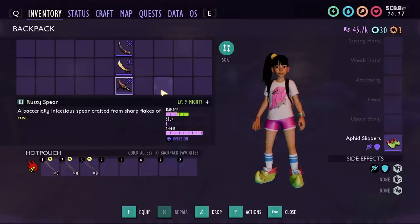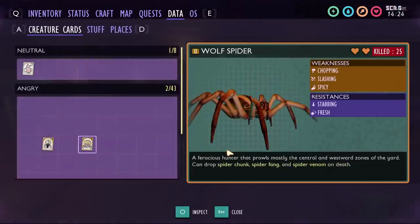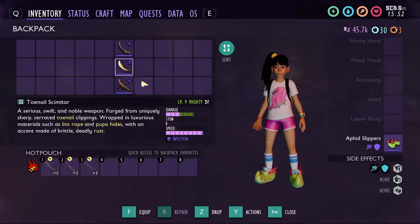Before we look at these in action, these weapons may have the highest base DPS, but that doesn't mean they'll have the highest DPS in every situation. The game has a weakness and resistance system added in the Hot and Hazy update. Each creature has weaknesses and resistances found on the creature card in your data tab, unlocked by peeping the creatures. For example, the Wolf Spider is weak to chopping, slashing, and spicy, meaning axes, most swords and daggers, and spicy upgrades deal more damage. It's resistant to stabbing weapons like spears and arrows, and also resistant to fresh or minty upgrades. So there will be situations where the Rusty Spear or Toenail Scimitar isn't the best weapon, but just having these two covers most of the upper yard.